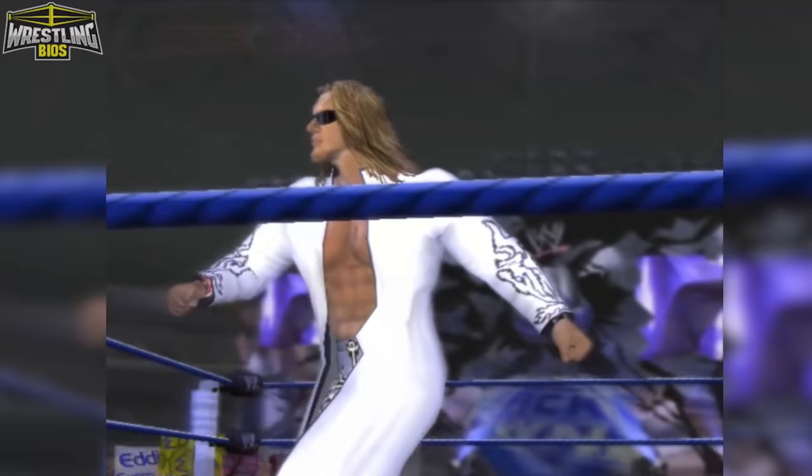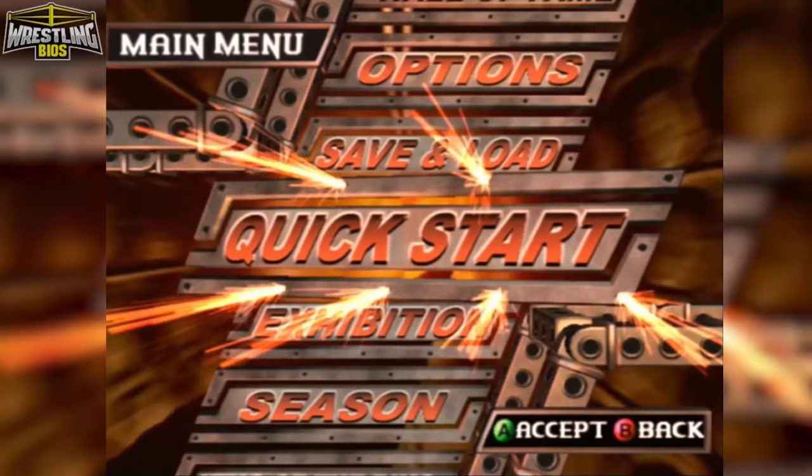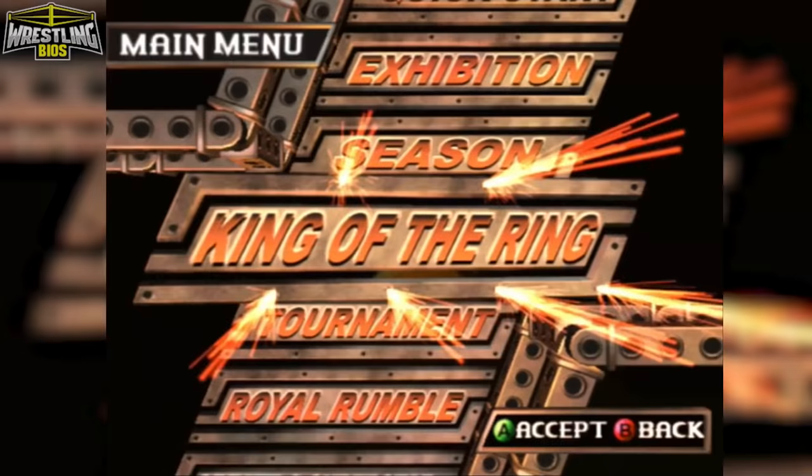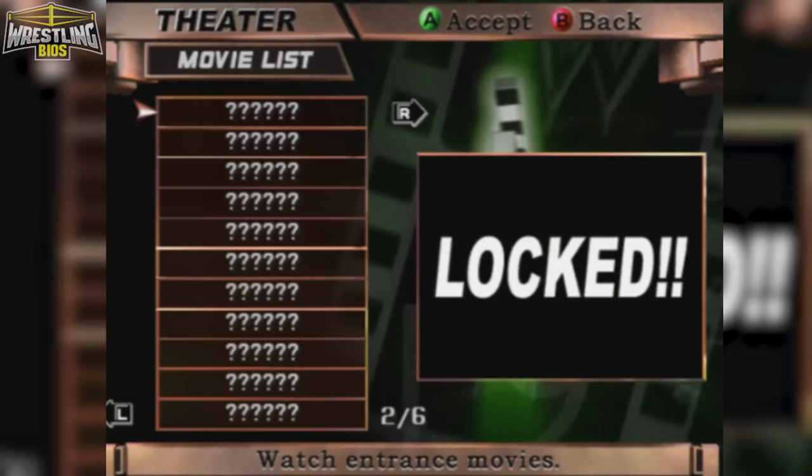This is WWE Raw 2 on the original Xbox. Boot up the game and the first thing you're greeted with is the Ruthless Aggression era intro to Monday Night Raw. The full name is WWE Raw 2 Ruthless Aggression but it doesn't say that on the box art or even the title screen. The main menu captures the look and feel of the TV show. You've got a whole lot of options including season mode, a royal rumble mode, king of the ring, tournaments, and a theatre mode where you can watch Titantron videos.